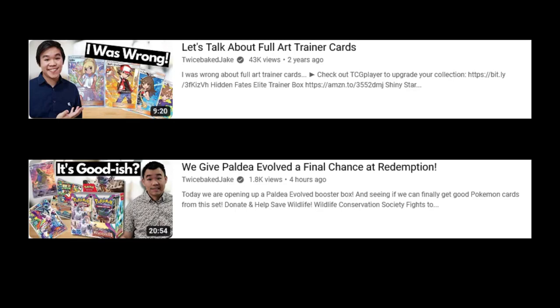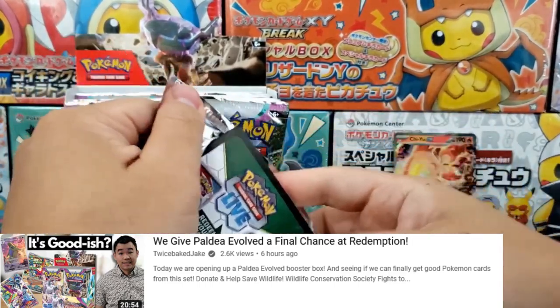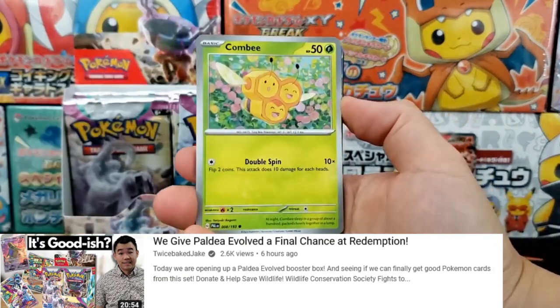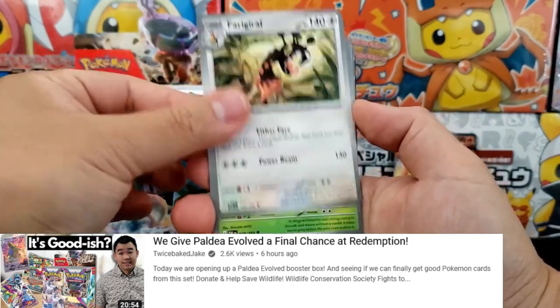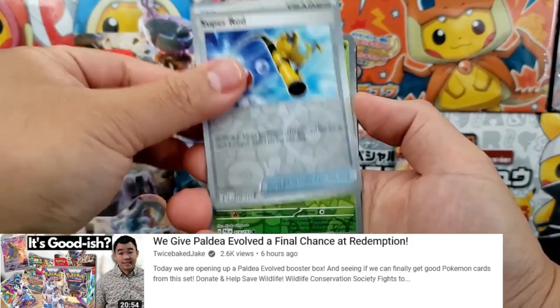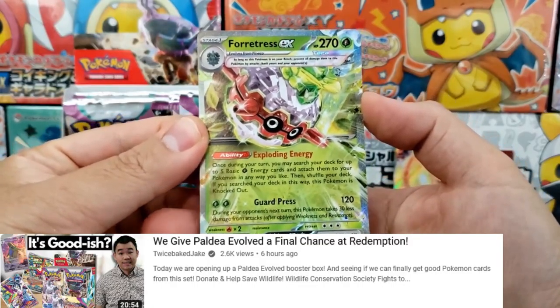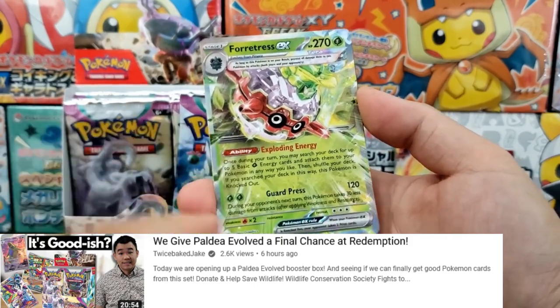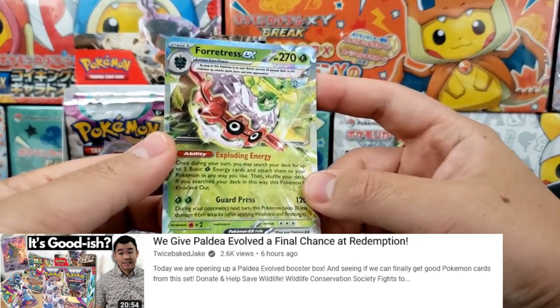Watch how Twice Baked Jake tries to walk everything back after receiving criticism. He says he kind of wants to cry because the set isn't forgiving, but claims he's not asking for super expensive cards — just a $1 art rare here or there. He says he's like a monkey who just wants to see something shiny. But if that were true, he wouldn't have been complaining about his first booster box. And regarding the Fortress EX, Jake says it's technically not a super interesting card because it's only a double rare.